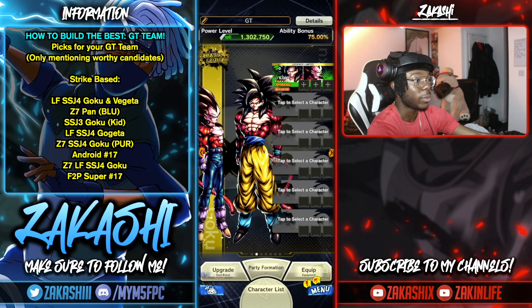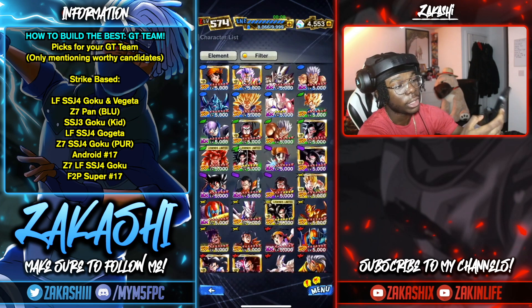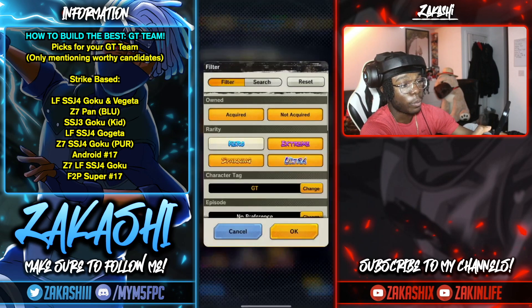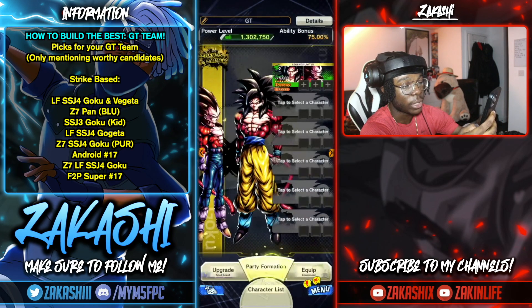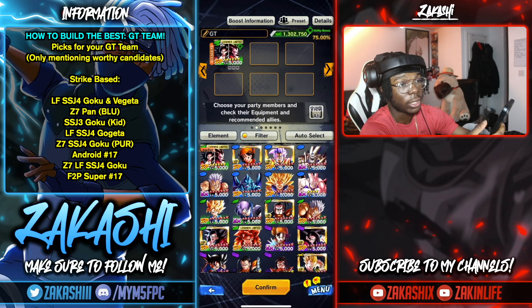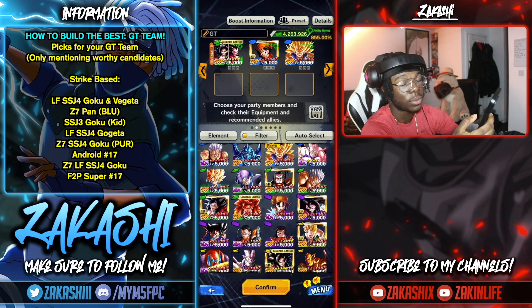You should consider the tag fours if you have them. Going into the character list, GT doesn't have many units, but I'll cover the sparkings, ultras, and extremes. I'm going to select strike-based units and blast-based units separately. I'll start with the strike-based units.